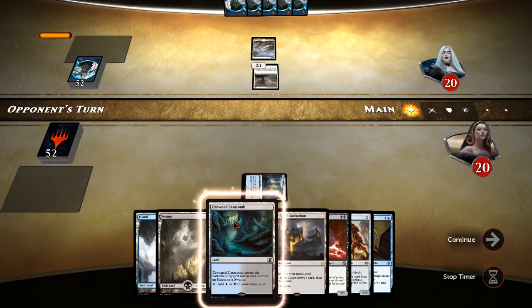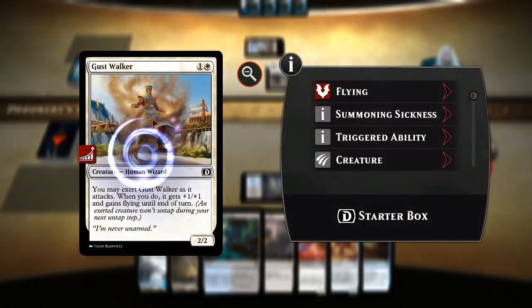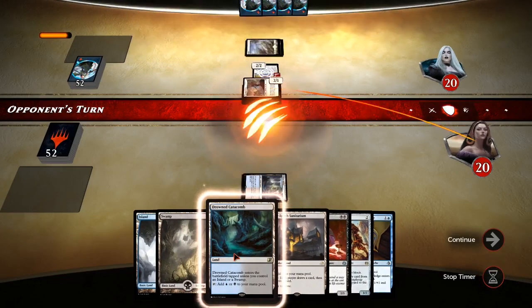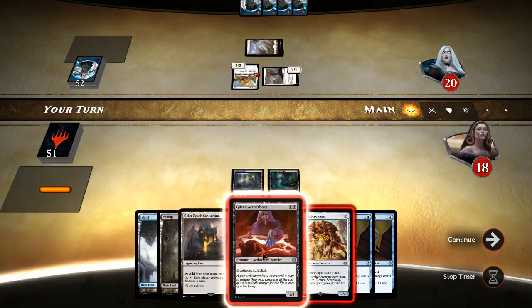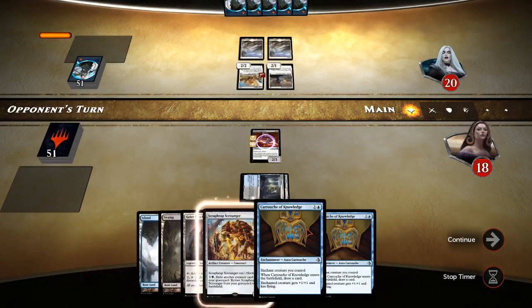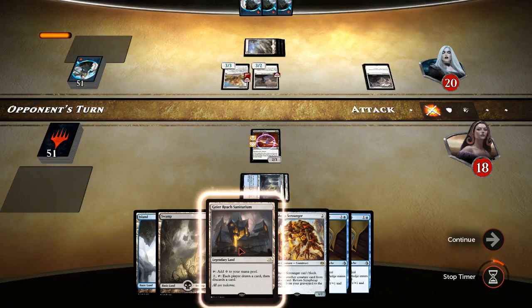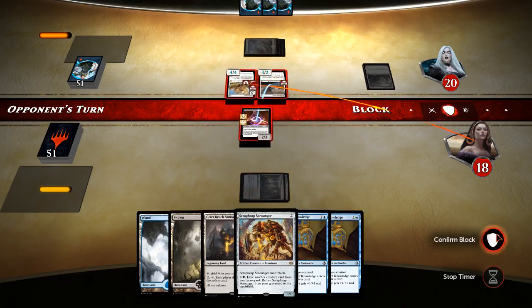We can put Gifted Aetherborn down at his next turn, so maybe we can put a stopper on some of his creatures. Gustwalker. We'll put our Gifted Aetherborn down and see what he's got. Always Watching — that's not good. We'll go ahead and block that, we'll gain some life and get a creature off the field.